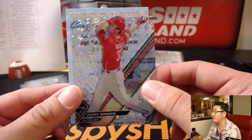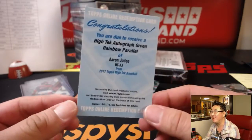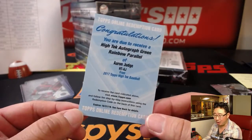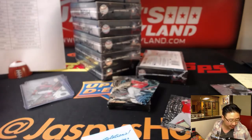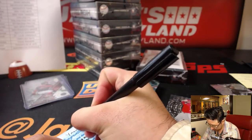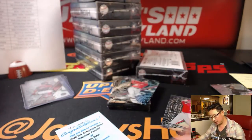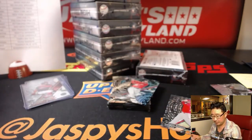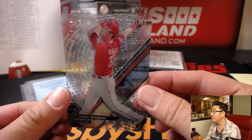Looks like Aaron Judge — and it is. So there's Jesse Winker in a Green Rainbow Parallel, which should be out of 75. Aaron Judge — all rise! Brian Crouch with the Aaron Judge. Nice one for the Baby Bombers. Congrats, Brian. Nice Jesse Winker too, out of 250 — a nice big up-and-coming prospect for the Reds, Nino.